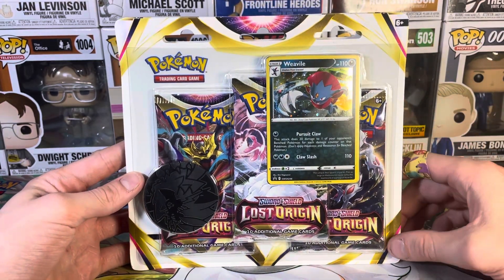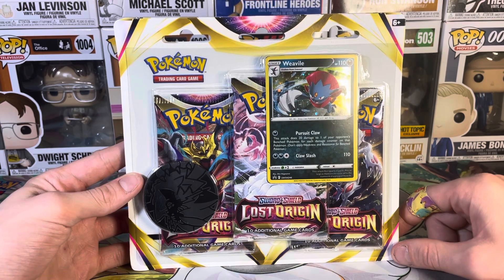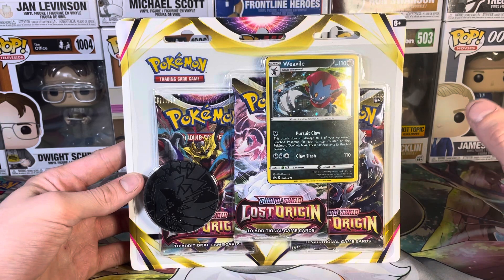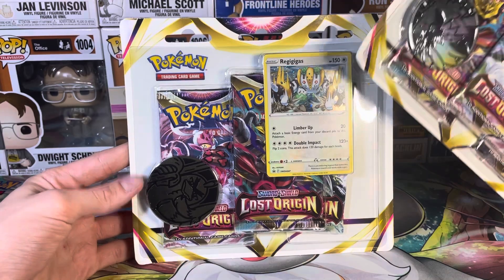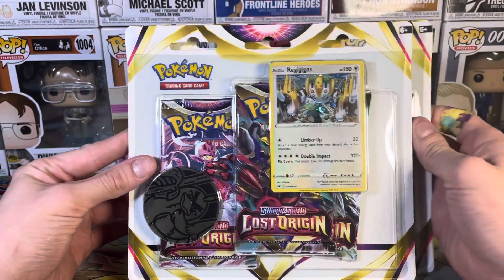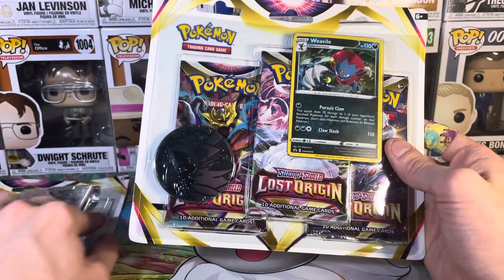What's going on guys? We're back once again with another unboxing video. We're back to what we're familiar with - Pokemon. It's always our bread and butter, it's my favorite so I'm happy to be here. We're doing not one but two blisters today. I picked up the Weavile promo and the Regigigas promo. So we're going to start with the Weavile blister.